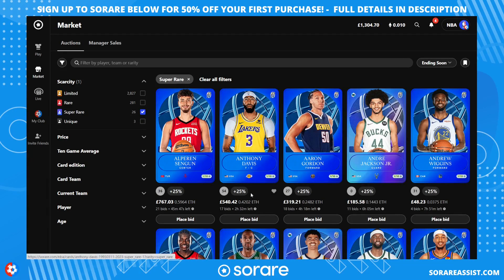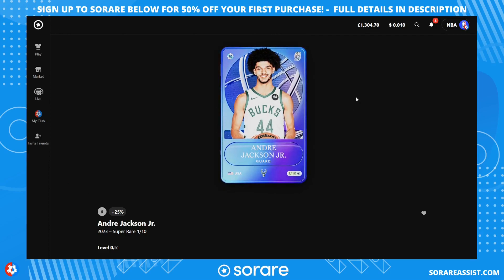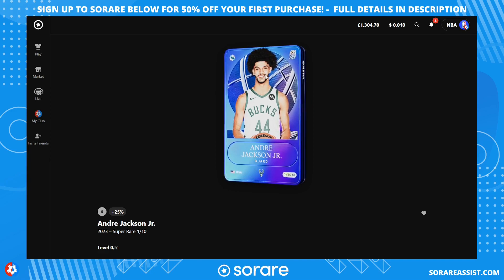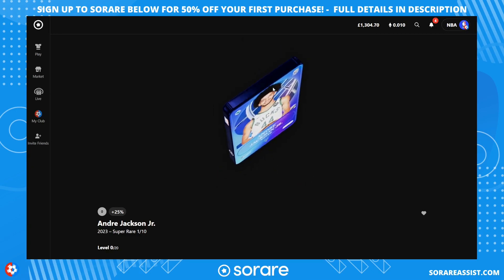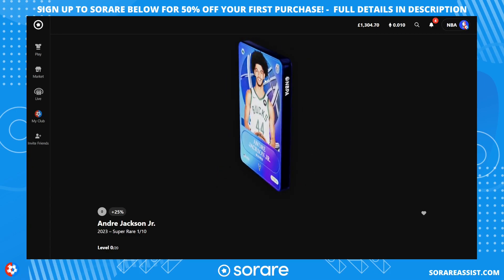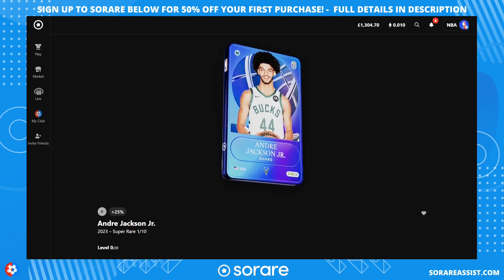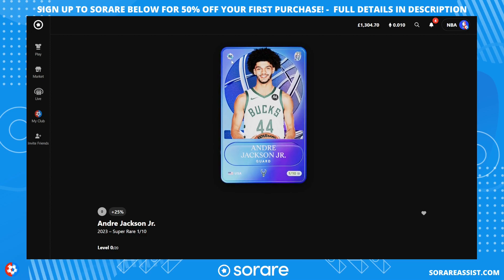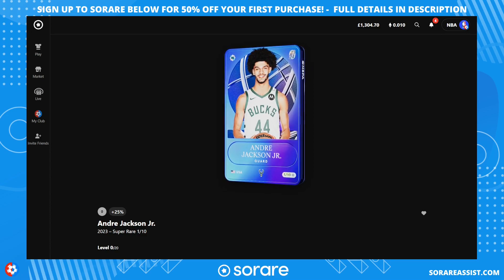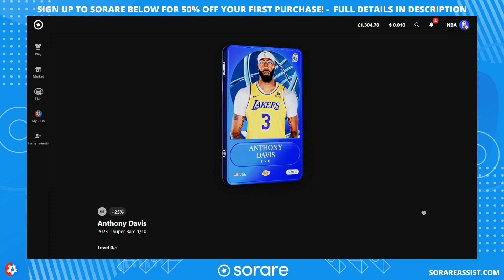Going back to the super rare cards, let's look at the details. These cards are 3D — if you hover your mouse over the card you can flip it around and see the back. It's a total 3D digital card asset. This one is of Andre Jackson Jr., and because it's his first season in the NBA, this is also a rookie card with a slightly different design to the standard super rare cards.